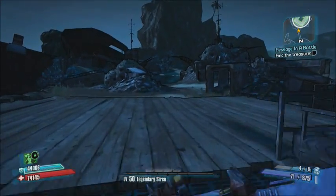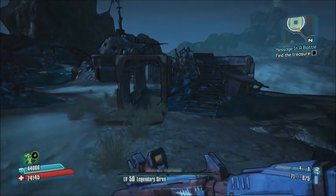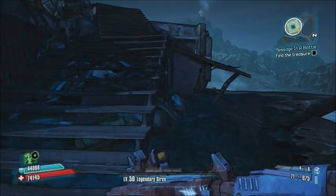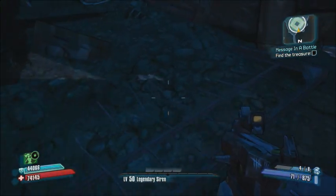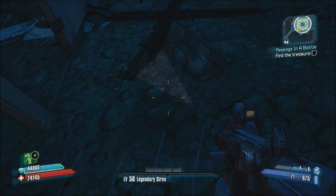Everyone, you're watching Borderlands 2 and this is 'Message in a Bottle' — find the treasure for the Rust Commons. Run straight across the bridge; on the mini map you'll see a staircase. It's right behind the staircase, underneath it. And dig away.